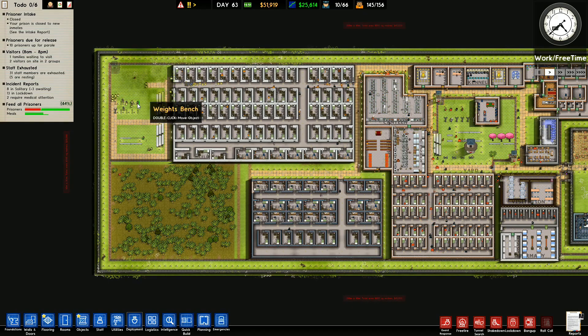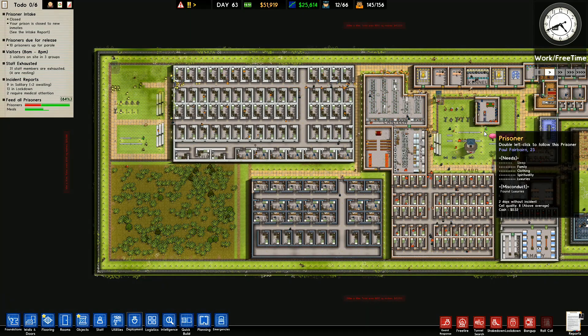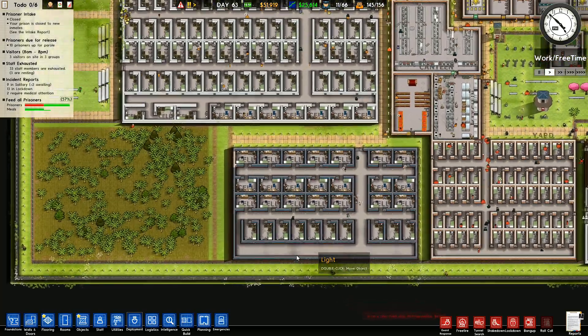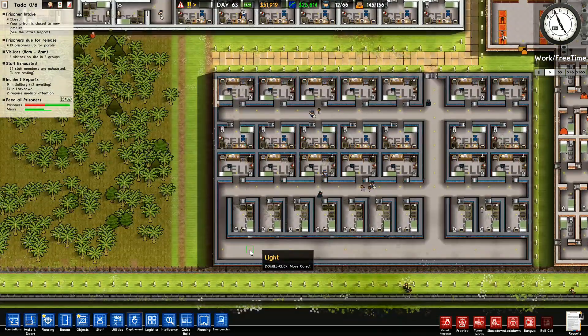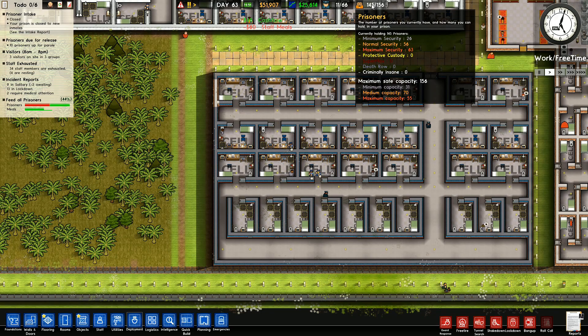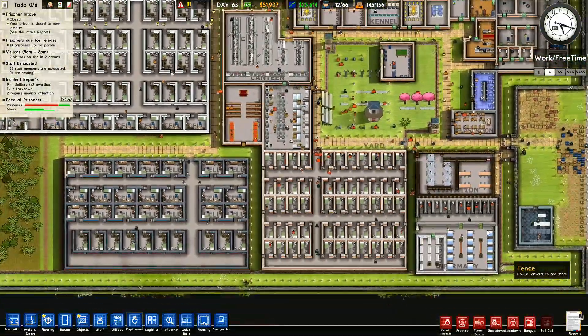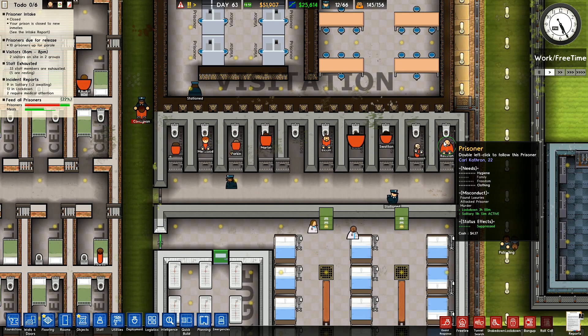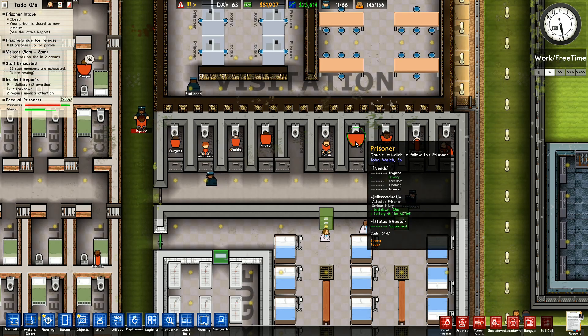I've now got an area there for medium security and an area that will become the max security yard over here. I don't have any other yards yet — I'll need one more for the prisoners down here. Maximum security: I've got 63 maximum security prisoners and a capacity of 55. The other eight — I know where they are, they're all in solitary. Suppressed, locked down.